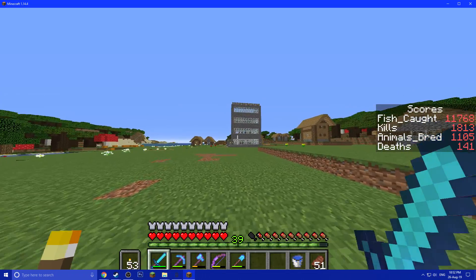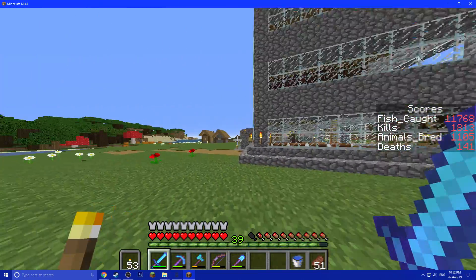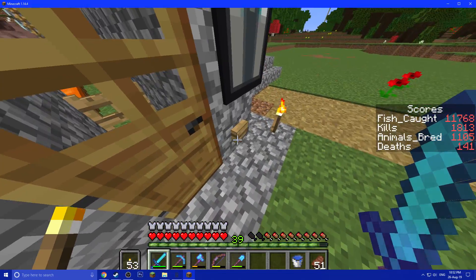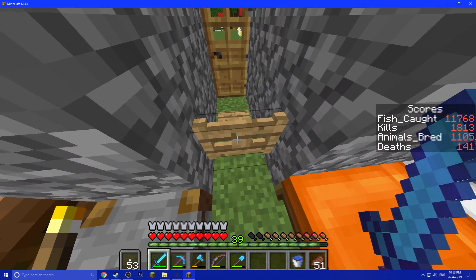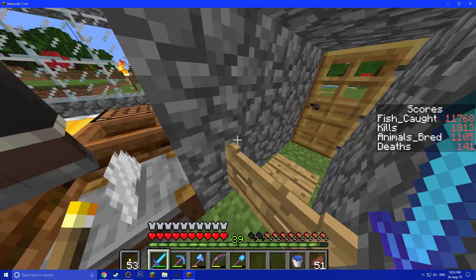Here I made a hotel for my villagers. Literally everyone died because of a raid. In here I have a door that automatically opens and closes both of them. Villagers can't open those so I put this there, and the door is for safety.